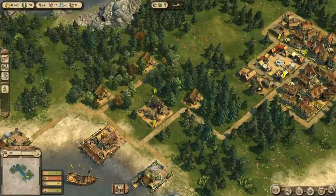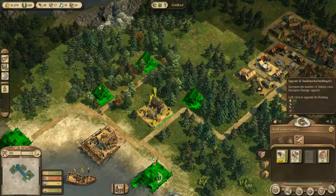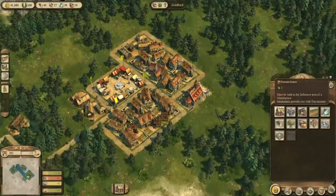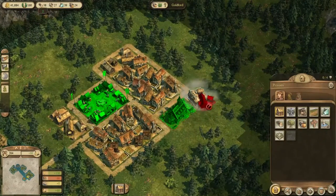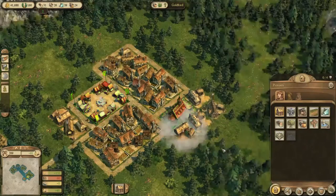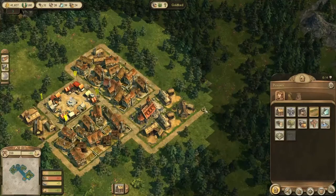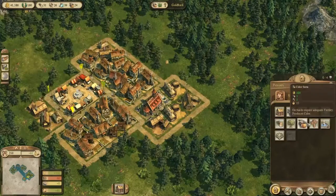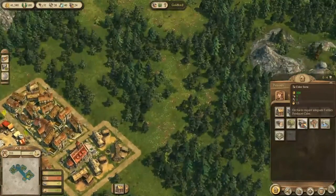Wood is actually maxed out as well now, so I would really like to upgrade our market building. Still don't know how to do it, so let's go on building houses as I said before. And we should really start producing cider now.